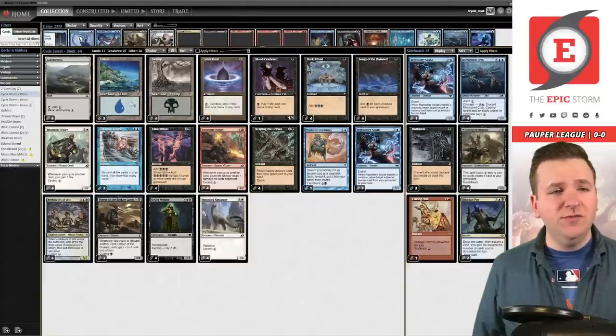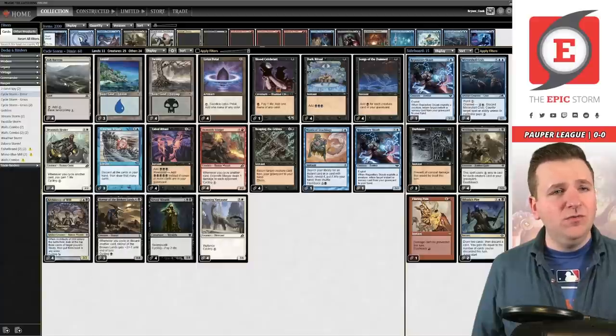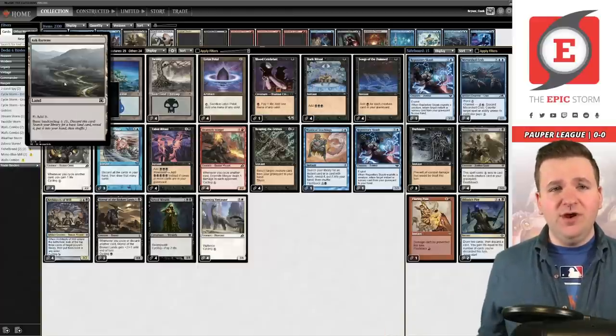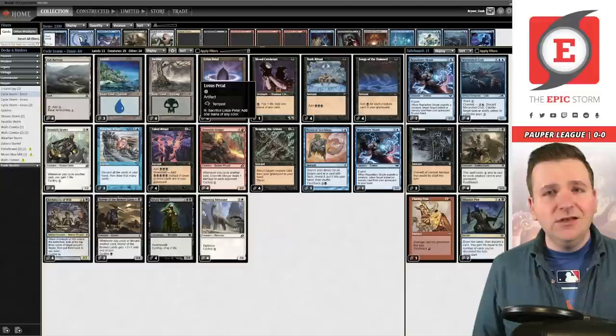I tried that in a hybrid list where I played three Ash Barons and three Crystal Grottos with fewer basics. It was a little awkward because we do have Horror of the Broken Lands and Architects that did not cycle off it. When you add Ash Barons to the mix, that's six colorless lands — and on top of that, Ash Barons shuffles your scribes away from Crystal Grotto. That deck list had a lot of natural friction, but I liked that you could play red in the sideboard without playing a bunch of basics.